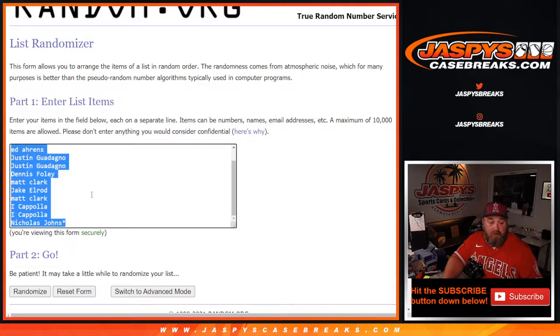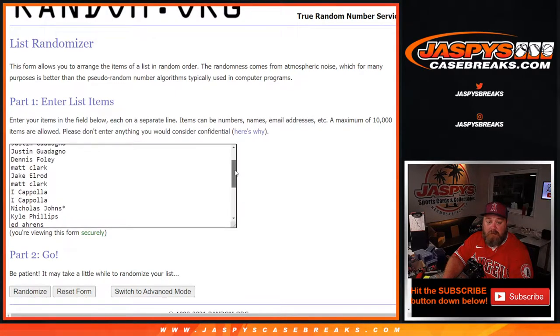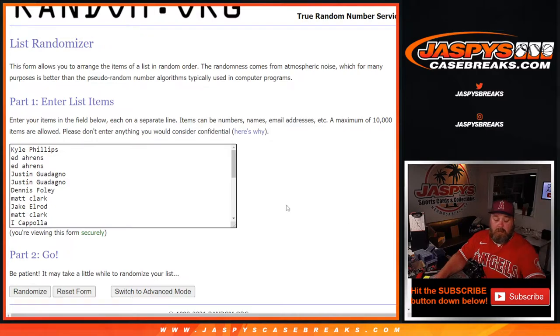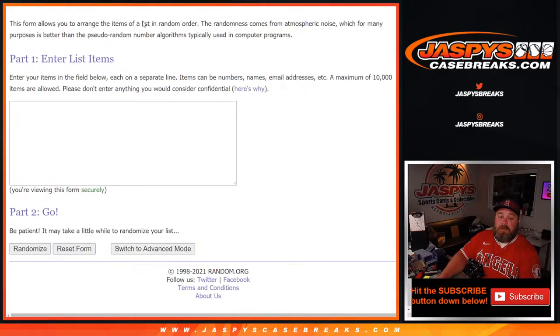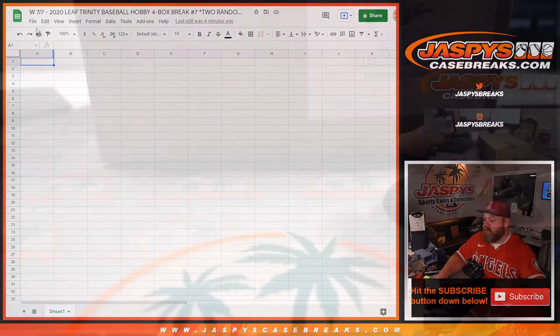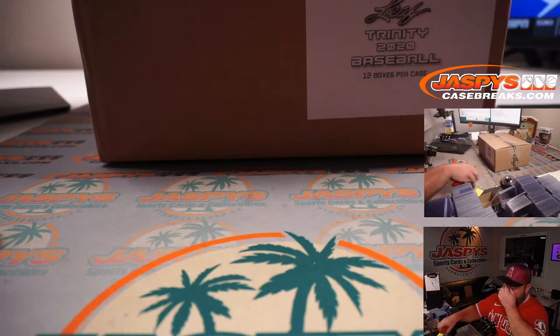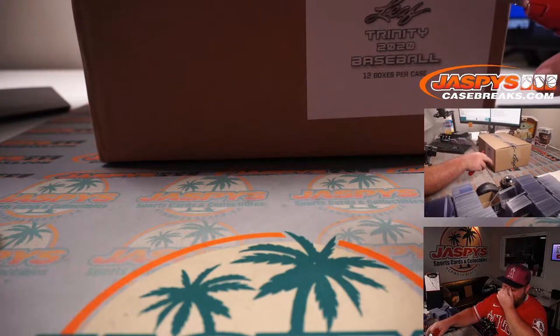Since every spot gets you two hits, we need to double this list up. Then here's where we'll type in the hits after we've pulled them all, and we'll randomize both lists and pair them up. Whatever your name matches up with is what hit you get. Good luck, guys. Here is that fresh case - breaks seven, eight, and nine will all be coming out of this one.